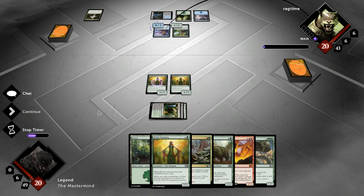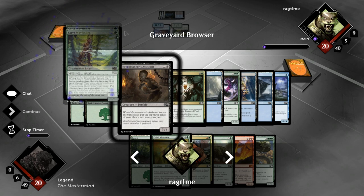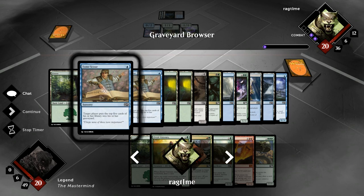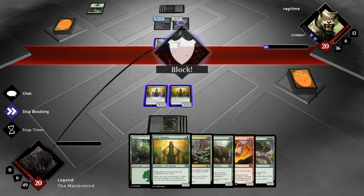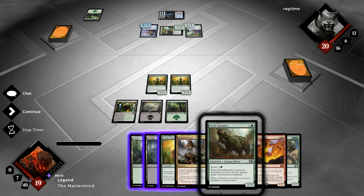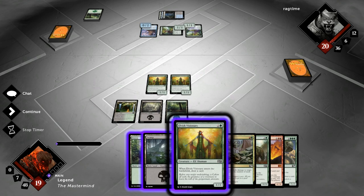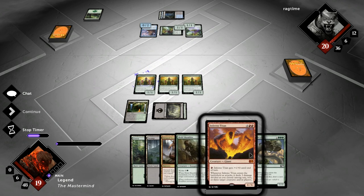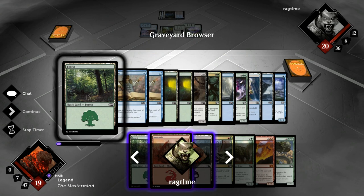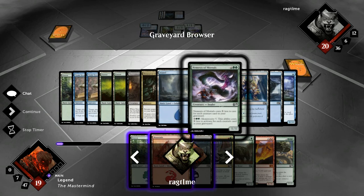Opponent plays a Necromancer's Assistant and another Wayfinder — opponent's got to be careful he doesn't mill himself out. He also plays Tome Scour on himself and attacks for one — we don't block. We draw a Swamp, and consider killing the Hedron Crab. That would be a reasonable play since our opponent hasn't found Spider Spawning yet, but if he does find it that could be problematic. On the other hand, I want to keep removal in hand in case he plays a more threatening creature. So we just play the Mountain and pass the turn.